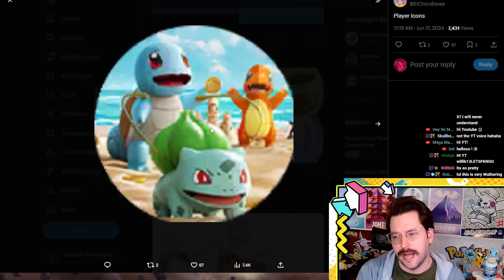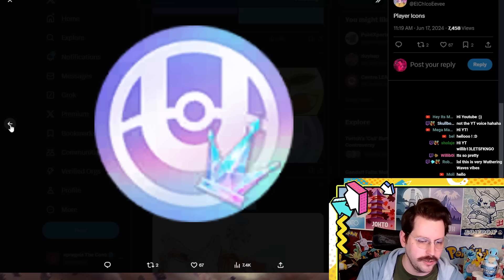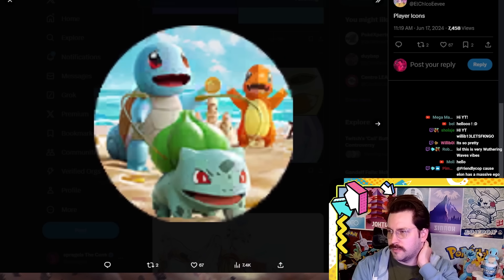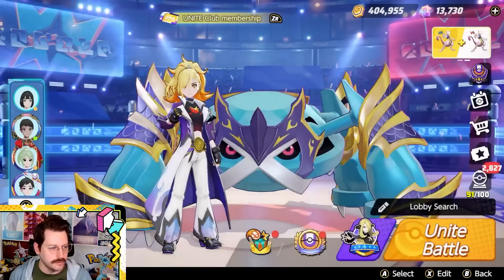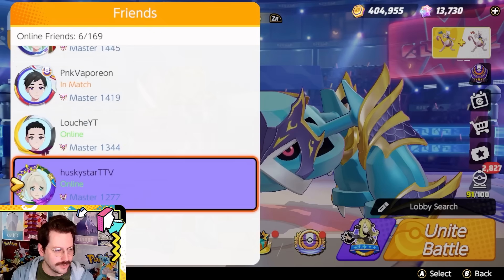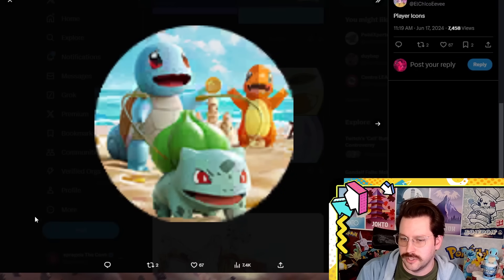These are player icons that it looks like you can have in the game. This is very common on tons of mobile games — you have a little icon for your player. In Pokemon Unite right now we do have something like this, but it's just super basic. We literally have our player icon, just our faces inside these little circles that you get for getting a premium piece of hollow wear.